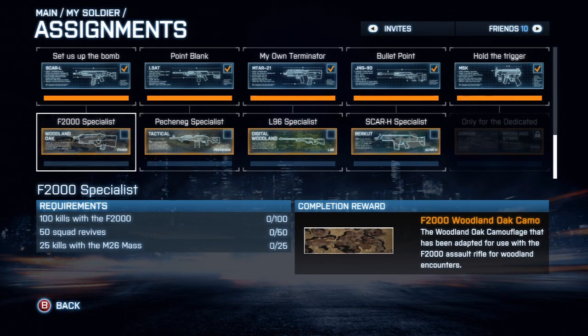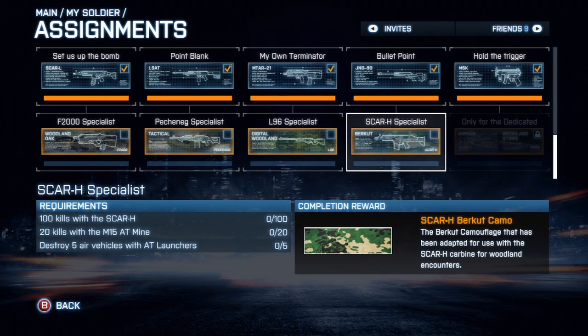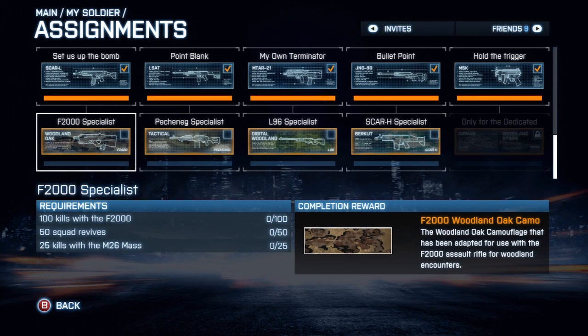Rolling all the way down to the bottom, the first assignment we have is the F2000 Specialist. All of these camos are for the same guns we got camos for last month in June — can we please have camos for some other guns, DICE? Anyway, F2000 Specialist requires 100 kills with the F2000, 50 squad revives, and 25 kills with the M26 MASS.